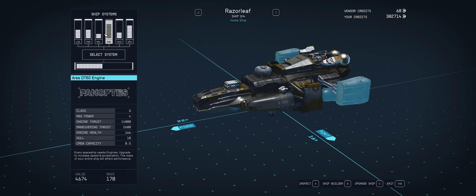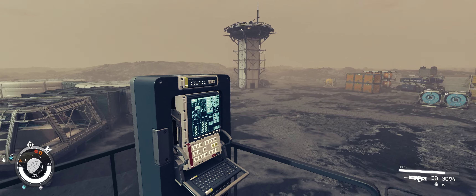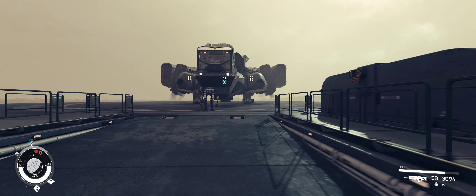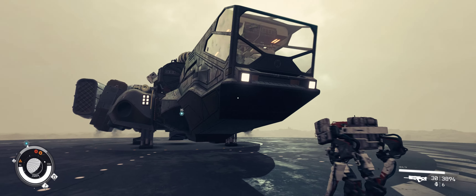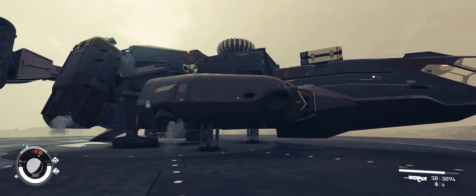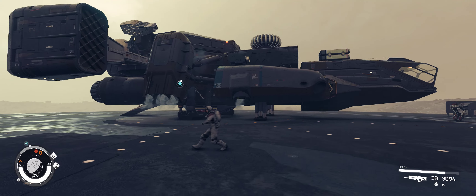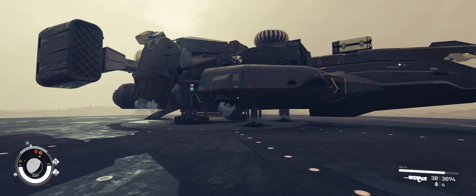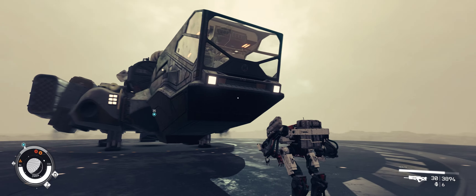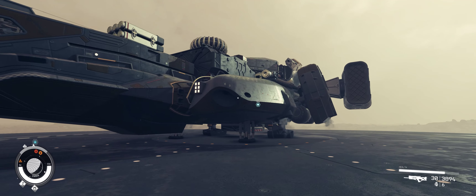Let's set this to our home ship here. We might pick up a little bounty and see if we can do a bit of combat just to see how it handles against a few ships. It looks pretty similar to your starter ship — the color palette's a little different, maybe more of an army drab green, more Mantis-like I guess. I love the name the Razor Leaf — what a great name for that one.